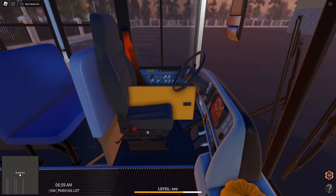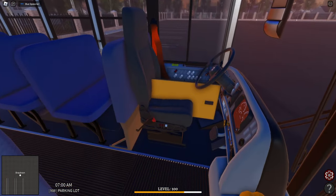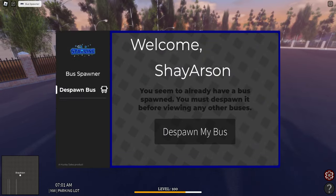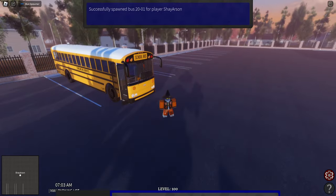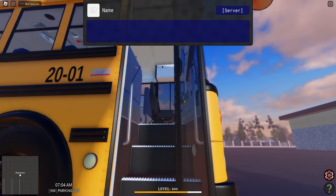I don't know what this is — I think it's something to do with the Huxley bus. Sometimes it'll spawn in, sometimes it won't. Let's go ahead and despawn the bus and spawn it back in because I don't want that being there. It won't spawn in all the time. I don't know why that part does that — but now it's gone.